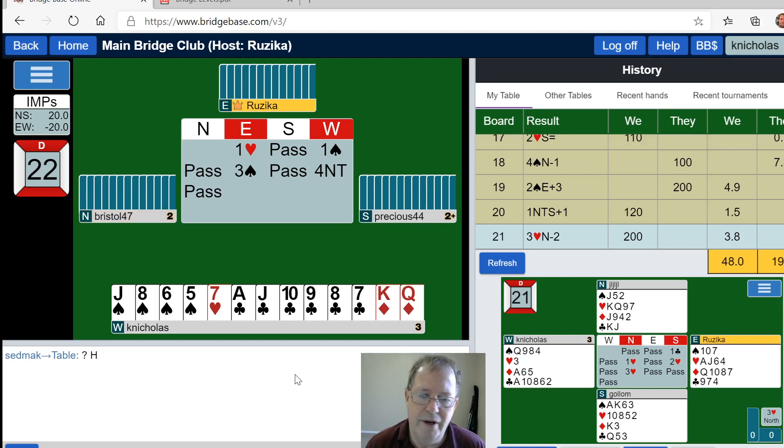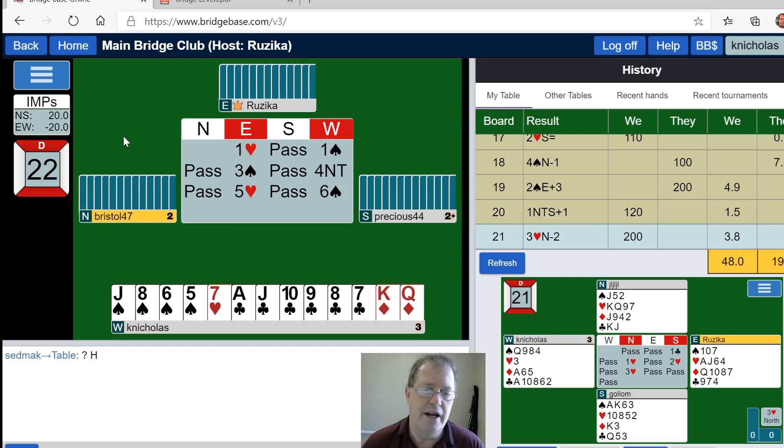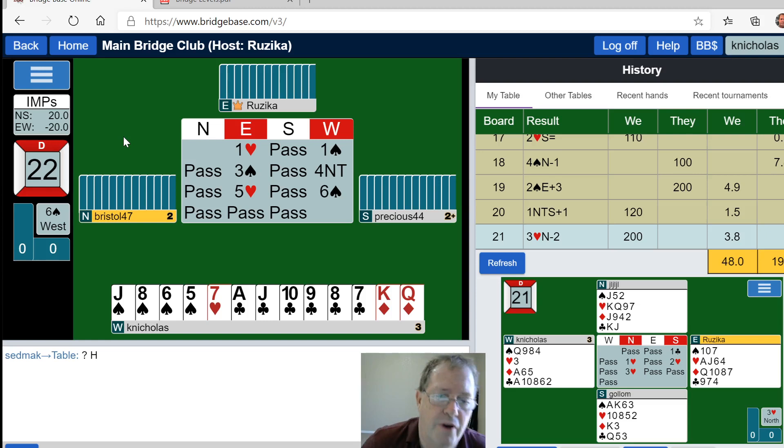I've got one ace — does partner have three aces? Five clubs is no aces, five diamonds is one ace, five hearts is two aces, five spades is three aces. I'd like to see three aces. Okay, there are two aces so we are short an ace. But look at those clubs — if I get a hold of those clubs, we are off to the races. I'm short an ace and suspect it's the ace of diamonds, could be the ace of spades.